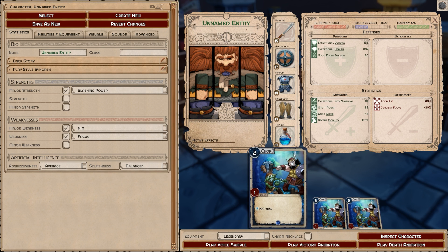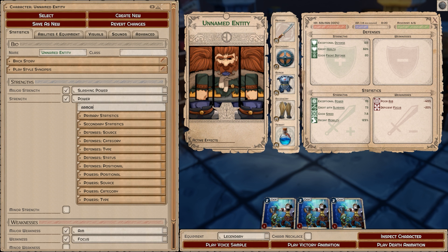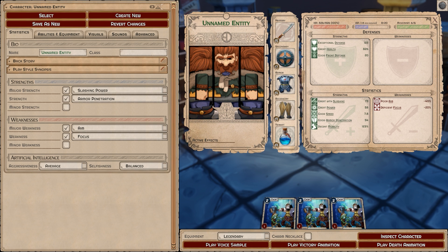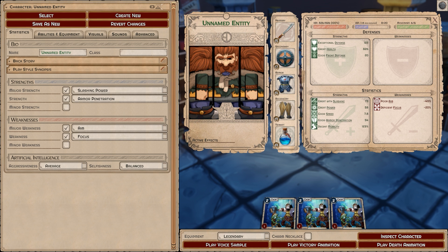If you're going to go with a single type of power like slashing, you're probably also going to want armor penetration. Armor penetration is going to be great — even though you see the strength might go down on the card — against any enemy that has defenses against slashing, physical, or even mundane defenses in general.